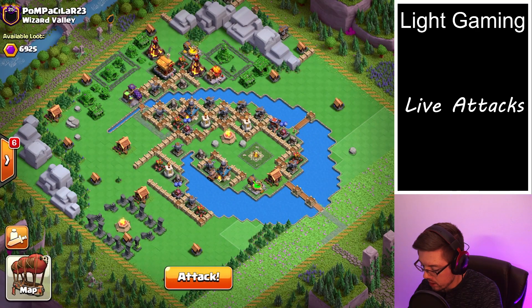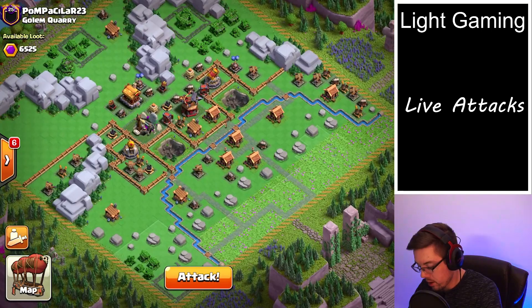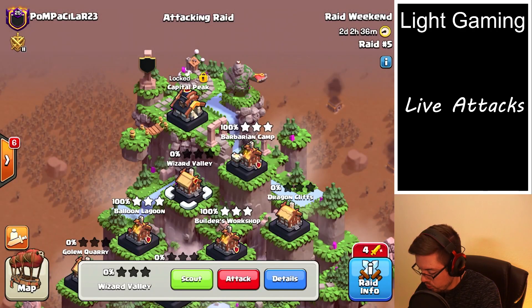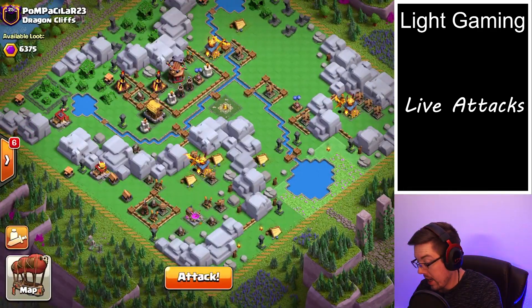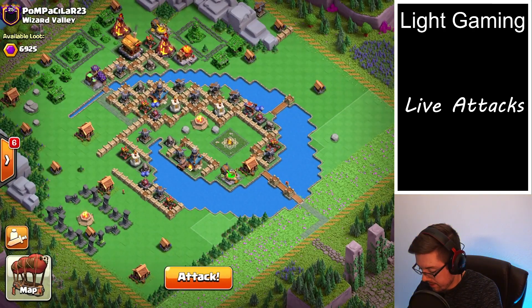So let's take a look. Wizard Valley — 7,000 maybe. Golden Quarry — 6,500, that's not that many points. And Skeleton Park. I guess it's Wizard Valley and Skeleton Park. I really hate attacking the Dragon Cliffs, so I let my clanmates do that — I just hate dealing with those dragons, no fun at all.